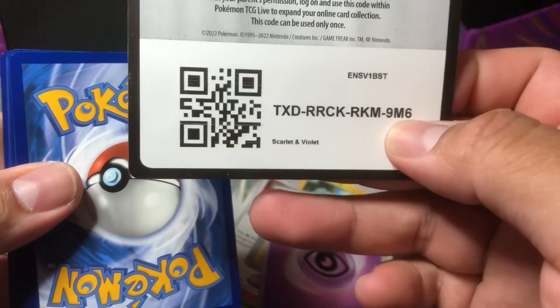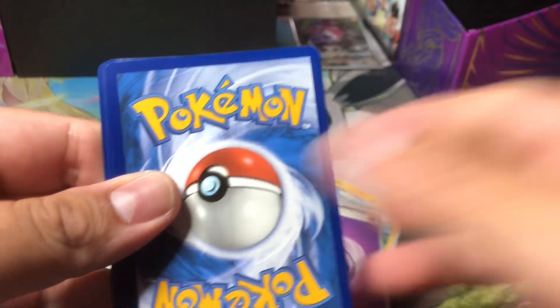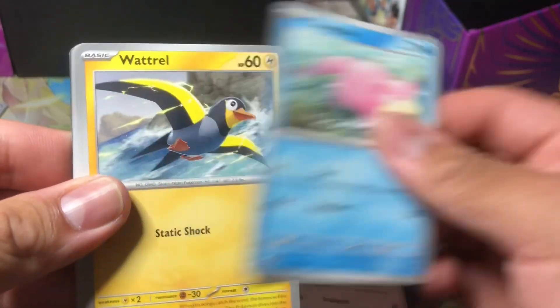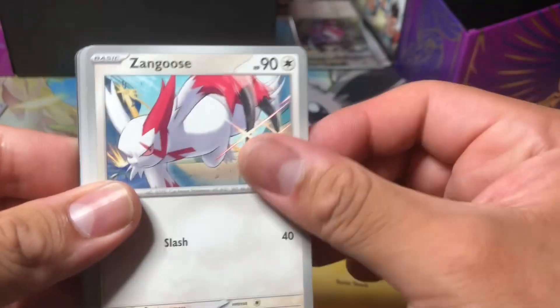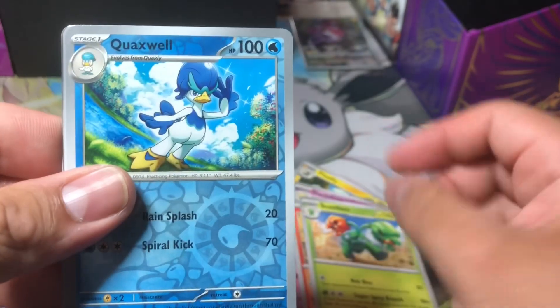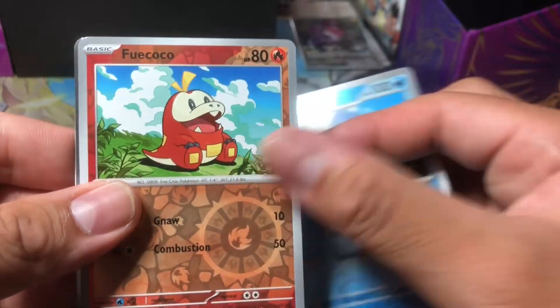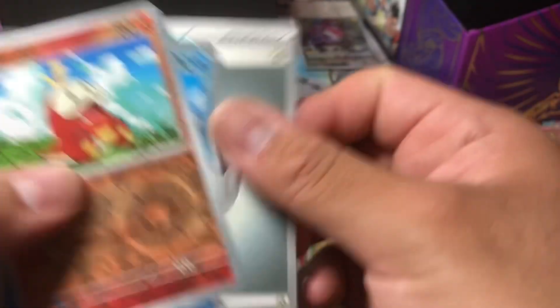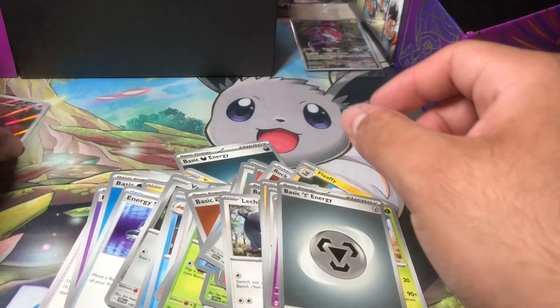Code card. Last pack — can we pull anything else? I don't know if I can take another hit! Reverse, reverse, reverse — Professor's Research. We'll take it. Not bad, guys!